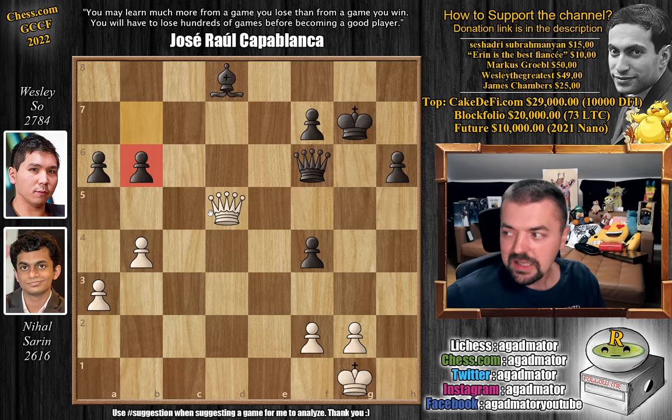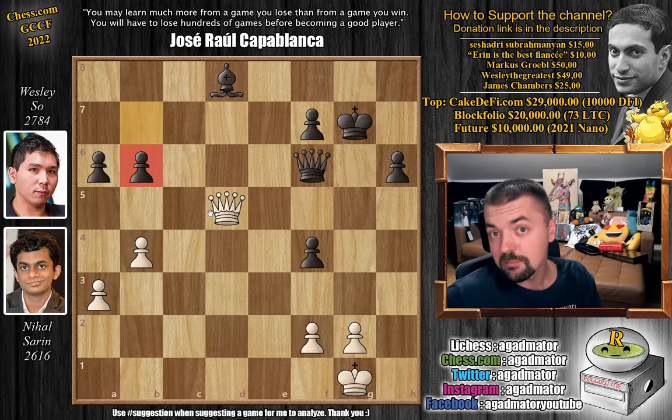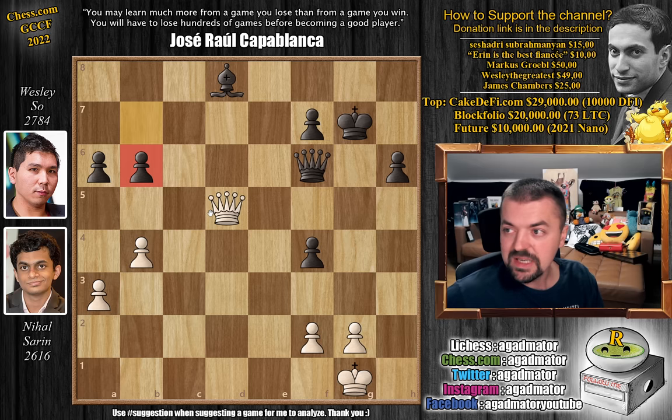By winning game 6, Wesley basically wins the match — he only needed a point and a half out of four games. The fifth game ended in a draw, he wins the sixth game — that's a point and a half. Which means Wesley wins the entire Global Chess Championship Finals and wins the $200,000. Quite an amazing performance: he defeated Andreyken in the quarterfinals, Hikaru in the semifinals, and now Nihal Sarin in the finals. Truly an amazing performance by Wesley.